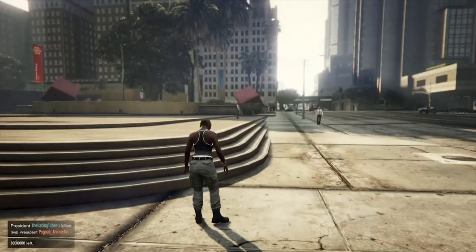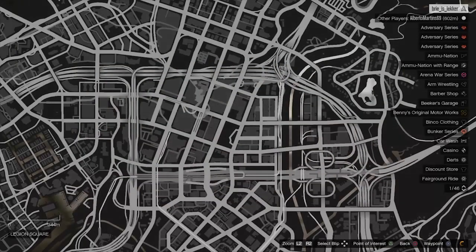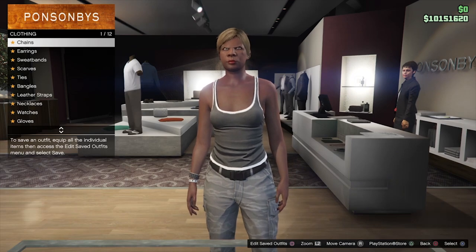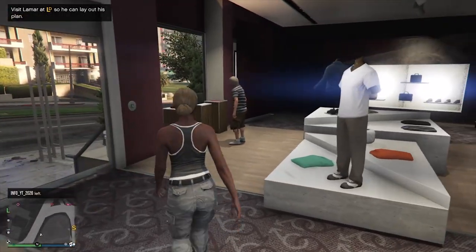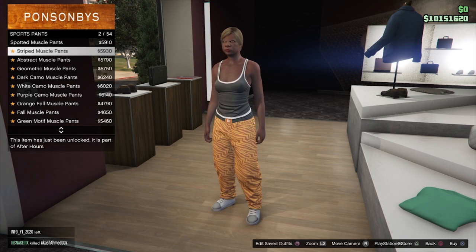When you load in you need to go to the clothing store. If you don't see a clothing store, just find a new session and that will work. First make sure you don't wear any accessories. Then go to Pants, go to Sport Pants, and buy the first one: Spotted Muscle Pants.